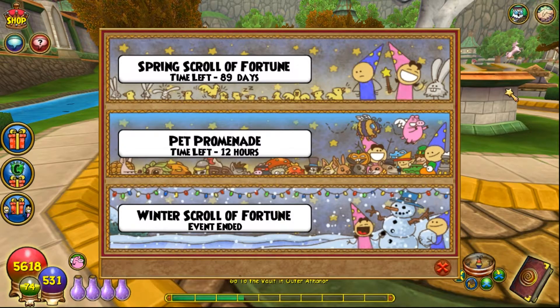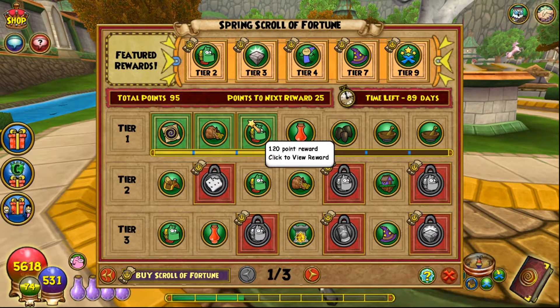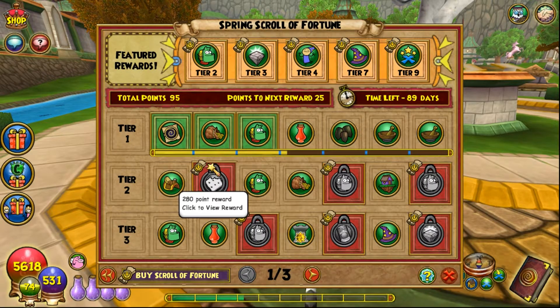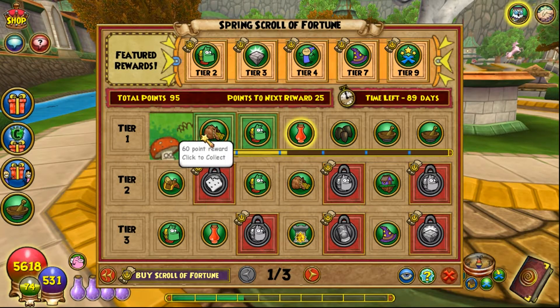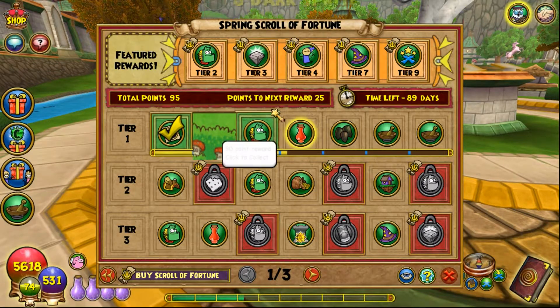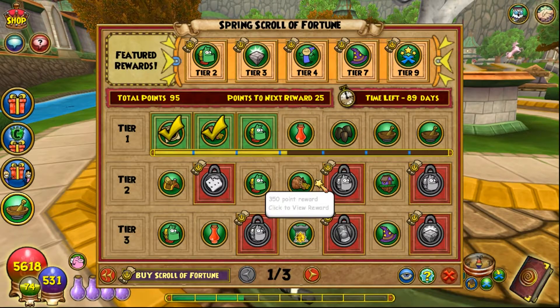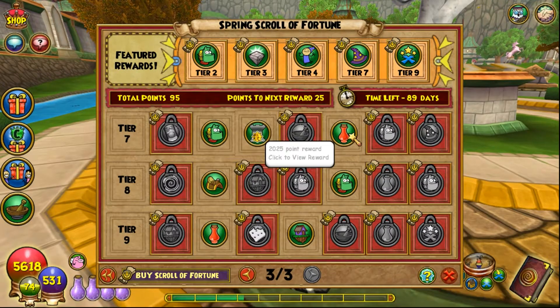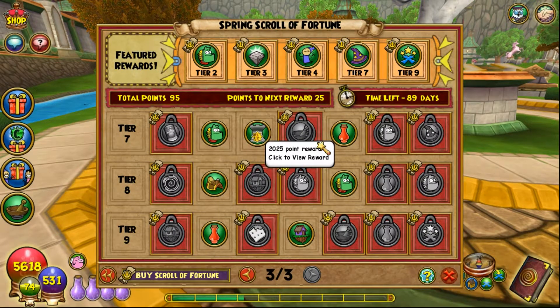I didn't complete the winter scroll of fortune myself, sadly, but with this one I'm hoping to get back on my streak. All right, so the Spring Scroll of Fortune — I did the pet promenade earlier and got some points saved up. So we're off to a start. 30 points gets us Dark Sprites and about 2,000 gold.